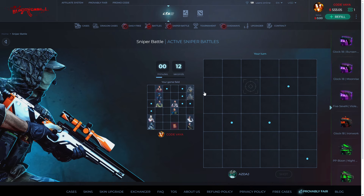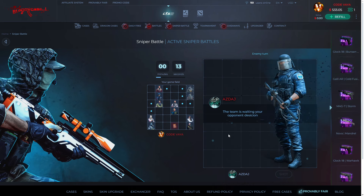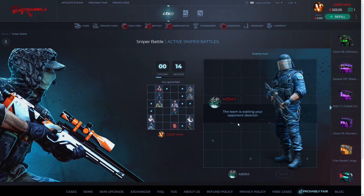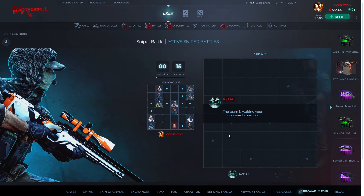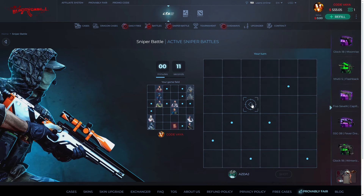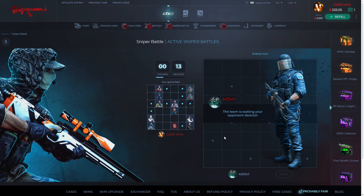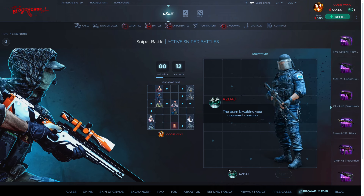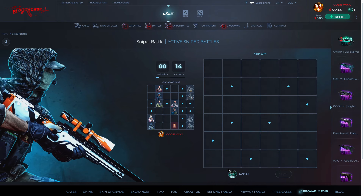He got our two guys right there. I think one should be here — where did you put your guys, man? Okay, might be here — nope. That's insane. Maybe here — we again miss, damn. He got one of our guys. This place is pretty empty, let's pick there. I'm losing really bad right now — he got the other one too.